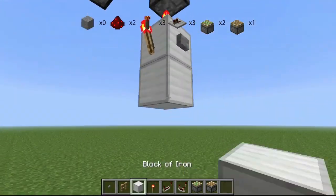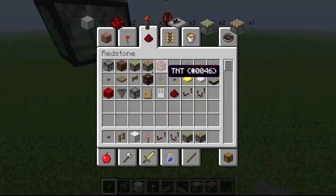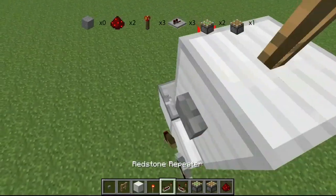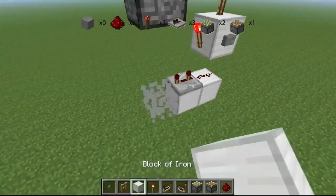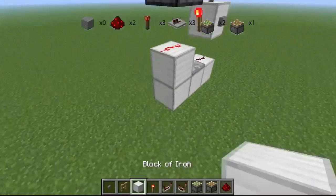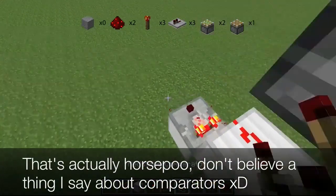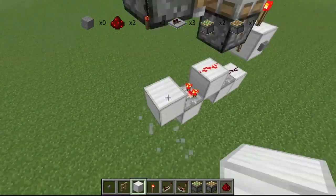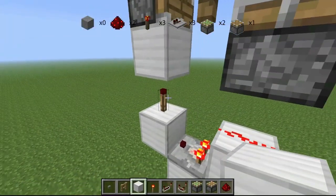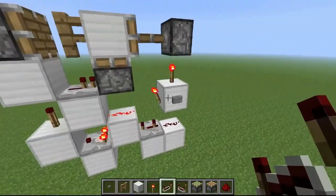That's a torch. Go underneath the block of the button. This is why you need a repeater to go into it — it's because it needs to power the block that powers that dust underneath. This is on three ticks of delay. That's a dust, so no ticks of delay. Then you can have this either be a one-tick repeater, or you can have a comparator — comparator's faster. Then you want to have that go into a torch, that goes into a block, then you have a repeater there. And then what happens is this.